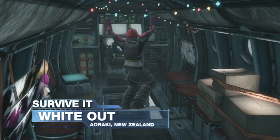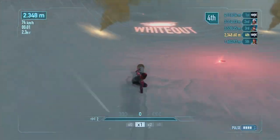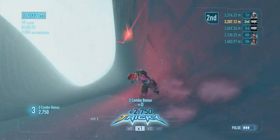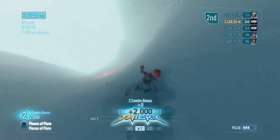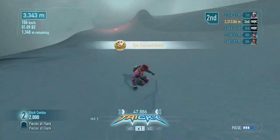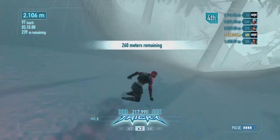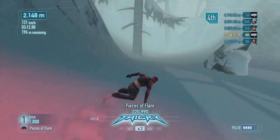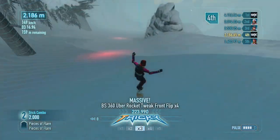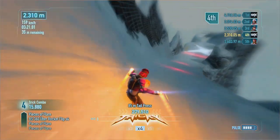New Zealand offers one of the toughest deadly descents in SSX. Even with high impulse goggles, it's tough to see more than five feet in front of you. You need to make sure you stay in control and concentrate on taking a safe line rather than going for big tricks. Once again, the pilot can help you, so listen for instructions and follow the flare paths down the mountain. Keep a keen eye on the contour of the track and try to see what type of terrain awaits you further down the mountain.